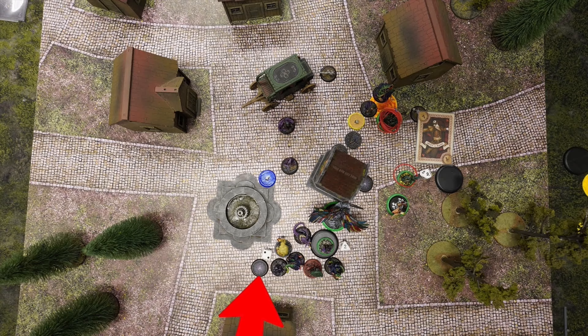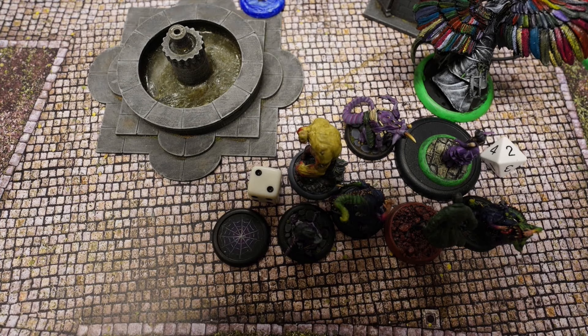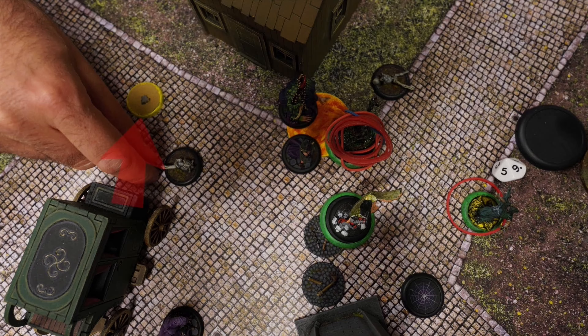Reva wins the initiative flip with a seven and activates Anna Lovelace first. Time to go big kaboom with Remote Detonation — the blast kills the Alp and deals splash damage to others. Anna Lovelace then walks up to the strategy marker, interacts and pushes it to a new position, removing a corpse marker in its path.